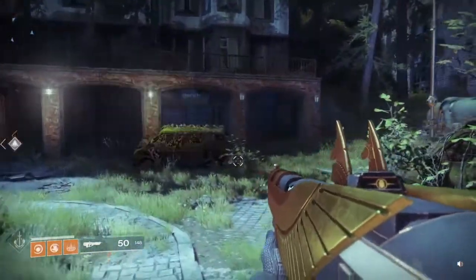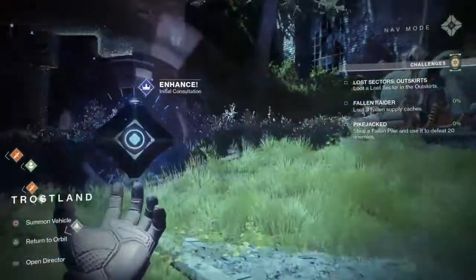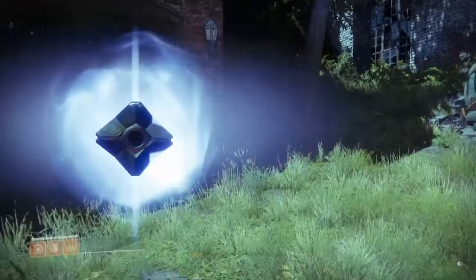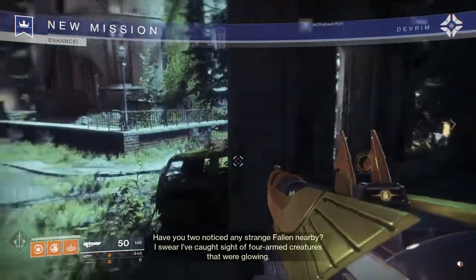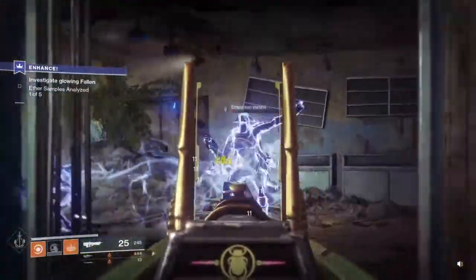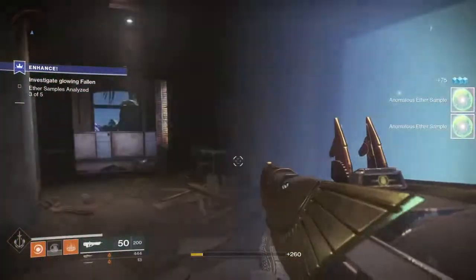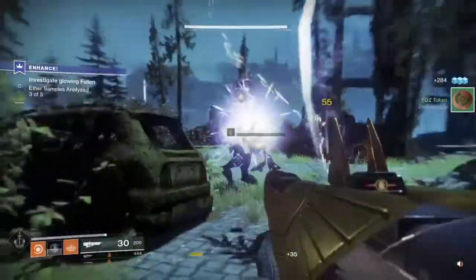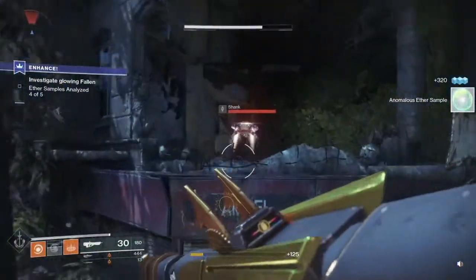So after beating the main story of Destiny 2 and all missions that are left on EDZ, you are going to get a quest line that is going to start on the EDZ called Enhance. You are going to continue to do these quests until you get the Mida Minitool from Devrim K. This quest line is trying to figure out what these Fallen are doing to make themselves Empyrean Vandals and Empyrean Fallen. The first quest line is going to have you try to figure out what exactly is going on.